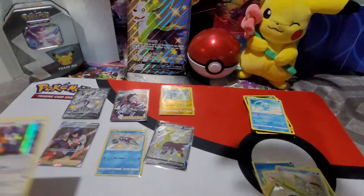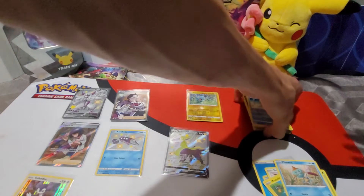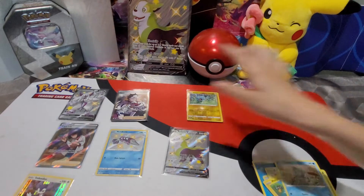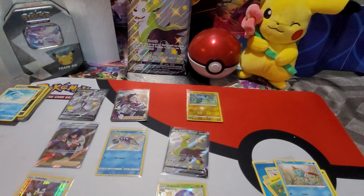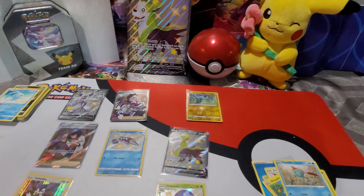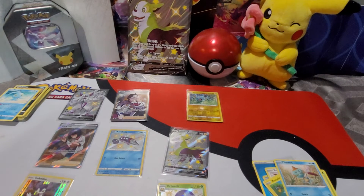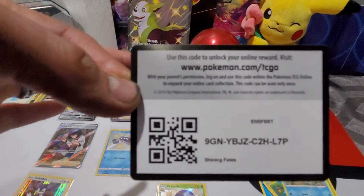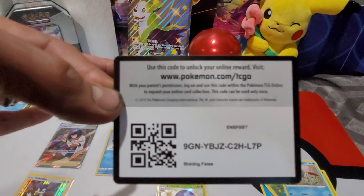Alright guys, we got a lot of hits out of that box today. What was your favorite hit, Colby? The Grimmsnar V. Colby and I both like the Grimmsnar V. Let's go ahead and give away a code card. Before we do, I need y'all to drop a like on this video and turn that subscription button gray. We got a code card you can use on TCG Player Online — this will allow you to open your very own digital pack of Shining Fates. Thanks for watching — bye!